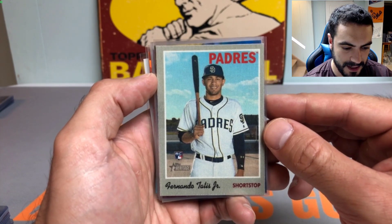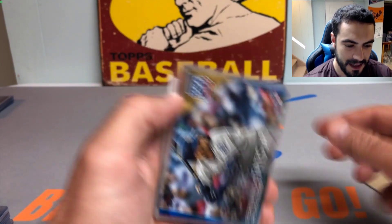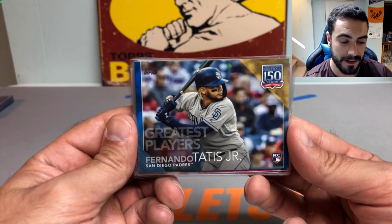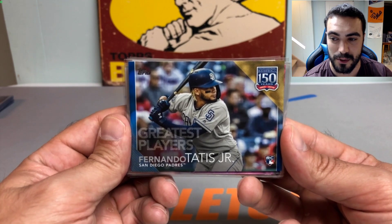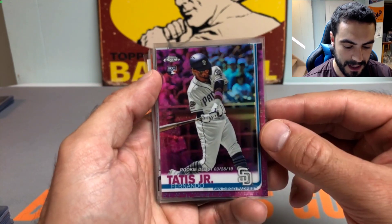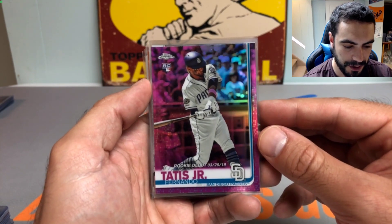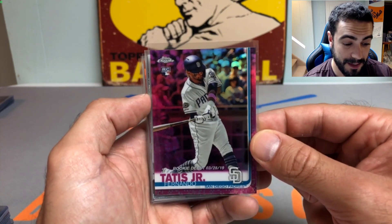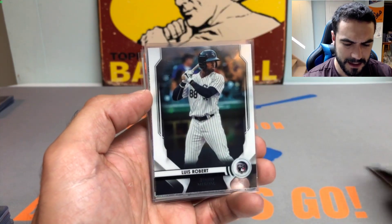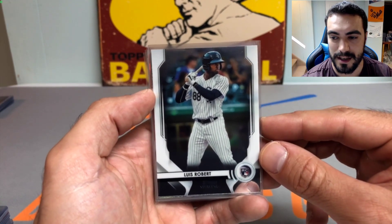I got this jersey rookie card of Tatis, then we got the cloth variation from Topps Heritage rookie card of Tatis — sick card, didn't have any of those cloth cards in the collection. Then we picked up this Tatis blue border 150-year Greatest Player insert rookie, I think from 2019 Topps Update — really cool card, the blue variation, not numbered but it is shorter printed. Then we got the nice 2019 Topps Chrome Update pink refractor Tatis rookie card — really sharp card there.